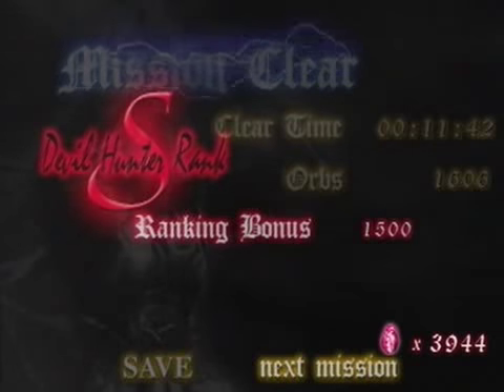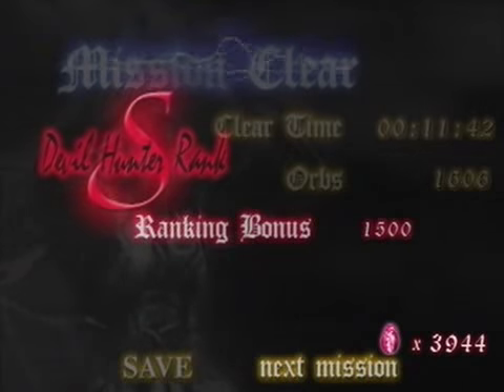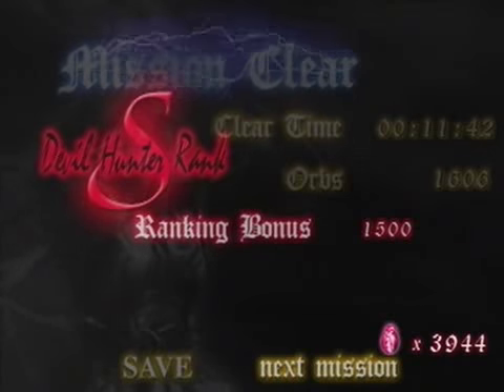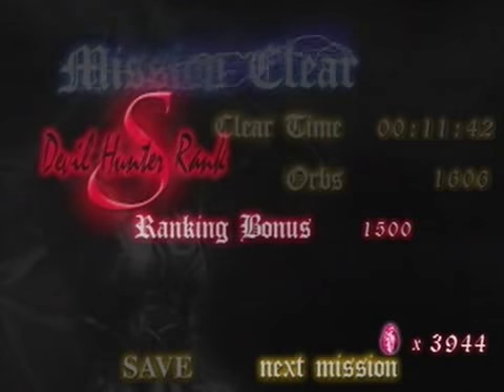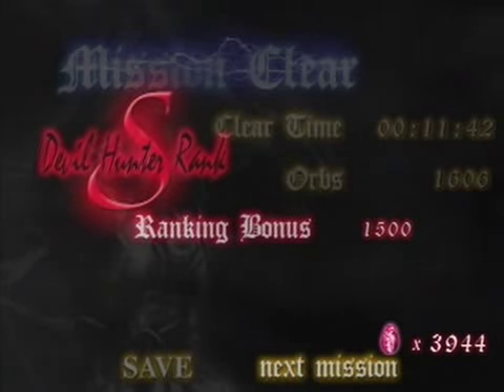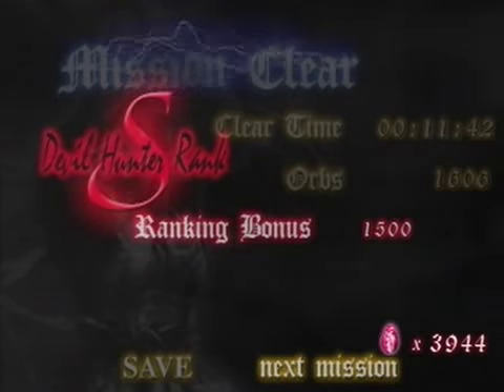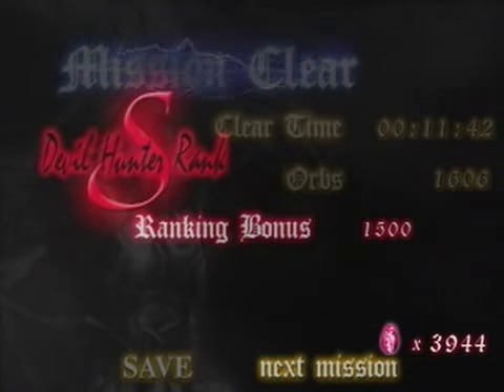Actually there was something I wanted to explain about the Griffon fight back in mission 9 — there's a little trick I used. You may be wondering how I had so much devil trigger in that fight; it never really seemed to run out. That's because I used a cancelling devil trigger trick. Basically, you activate devil trigger, fire a couple of grenades, and then deactivate devil trigger right after firing a grenade but before it hits Griffon. What that does is you actually get devil trigger back when the grenade impacts, so you can go for pretty long stretches firing DT grenades without actually running out of DT.